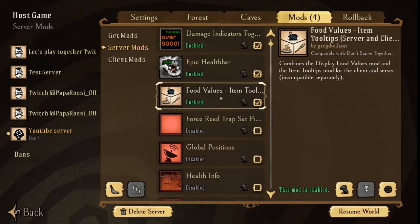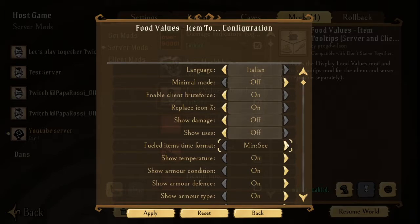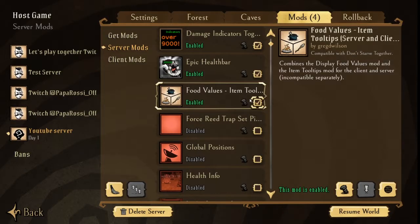The next mod is Food Values Item Tooltips, a server and client mod by Craig D. Wilson. In the configuration we have language options: English, French, German, Russian, Spanish, or Italian. Then we have minimal mode on or off, enable client brute force on or off, replace icon percentage on or off, show damage on or off, show uses on or off, fuel item time format (minutes and seconds, clock segments, or both), show temperature on or off, show armor conditions on or off, show armor defense on or off, show armor type on or off, show installation on or off, and remaining fire burn time on or off.